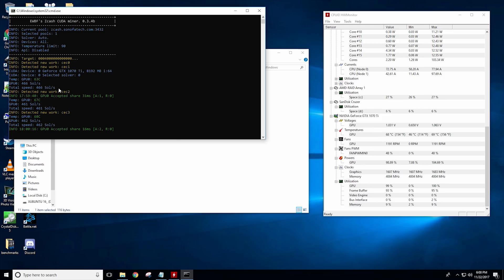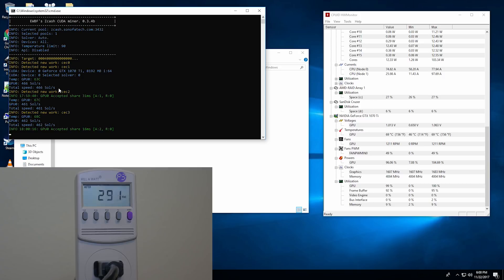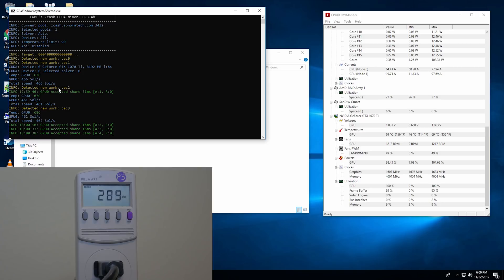Moving on to Equihash — one of these coins is going to be Zcash, the most popular coin here. You're going to be looking at 290 watts for the total system, running 466 solutions a second at 69 degrees Celsius. If you notice, that's about the same temperature as the Lira2 Rev2, but it is using 20 more watts.